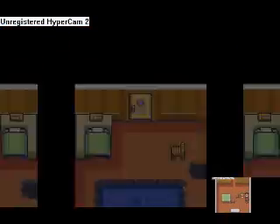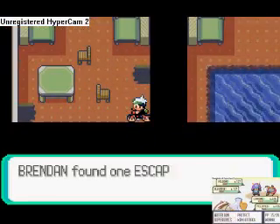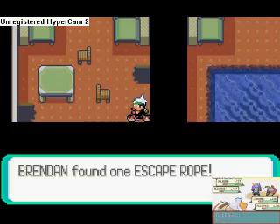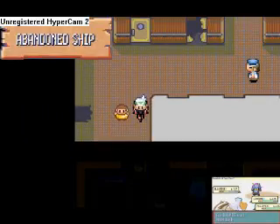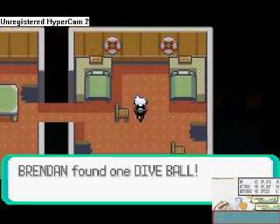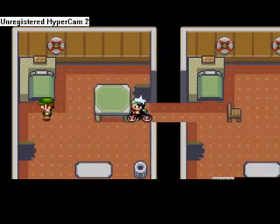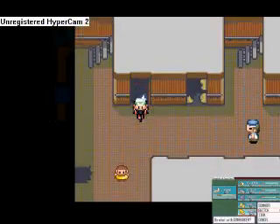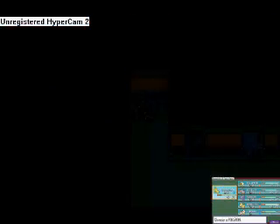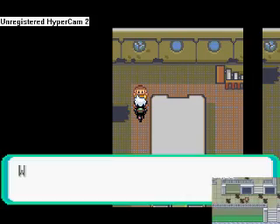Yeah, it's empty here. You're not even useful here. See that dark spot? That's where you could Dive once you get the move Dive, but we cannot dive yet. So just continue on. We got an Escape Rope — useful when leaving this place. Just giving you a quick tour. We also got a Dive Ball, which makes quick work of Pokémon you want to catch underwater.